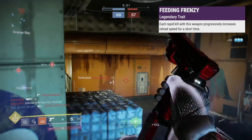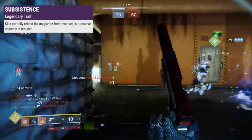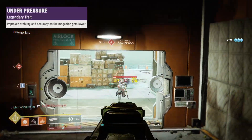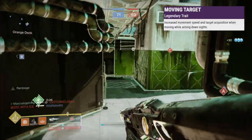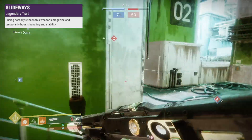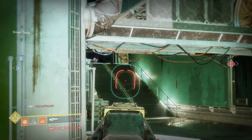Feeding Frenzy lets you reload quicker for rapid kills. Subsistence shrinks your reserves but partially reloads for kills. Quickdraw pulls your gun out quick fast. Under Pressure boosts stability and accuracy the lighter the mag gets. Moving Target adds mobility and target acquisition when aiming. And Slideways partially reloads and boosts handling and stability temporarily for sliding.